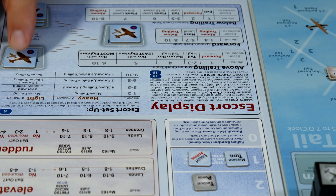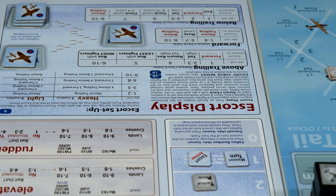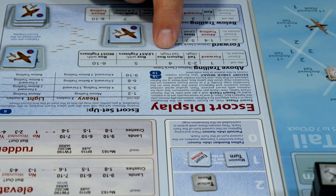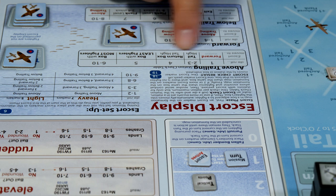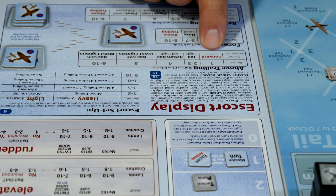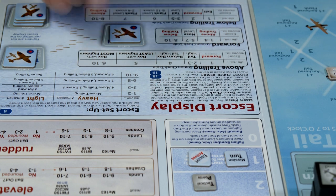So that means on the next turn this guy is going to come out and he can go to the box of the most fighters, the box of the least fighters, return box high, or tail high. The most advantageous spot you want to put your guys - they can go there. Box of the most fighters is six to ten, and unless you roll a one, everything else comes out and hits you.